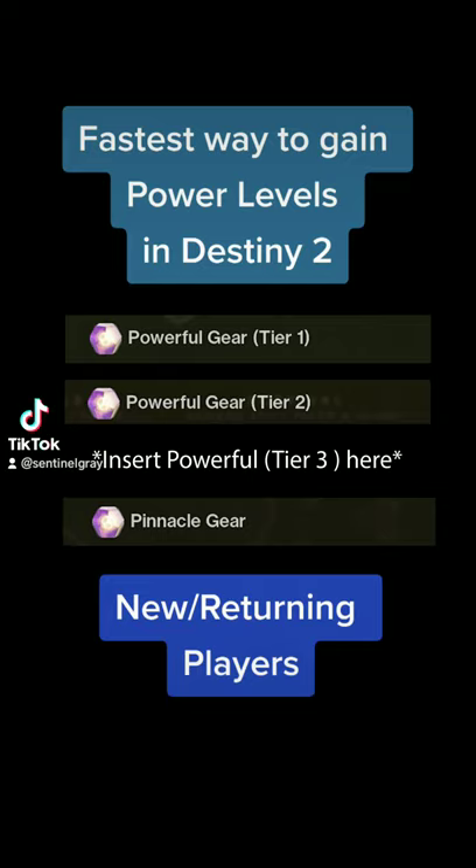Most likely you'll find activities that reward powerful gear tier 1, 2, and 3, and then finally just straight pinnacle gear. You'll want to do them in that order: tier 1's first, tier 2's second, tier 3's third, and pinnacles for your final thing.